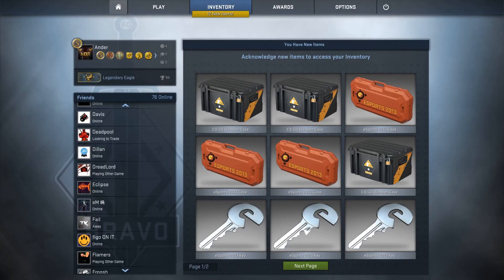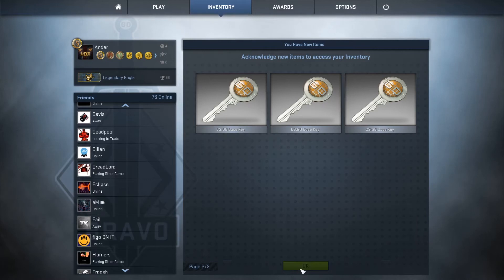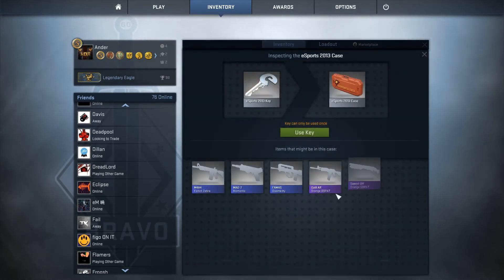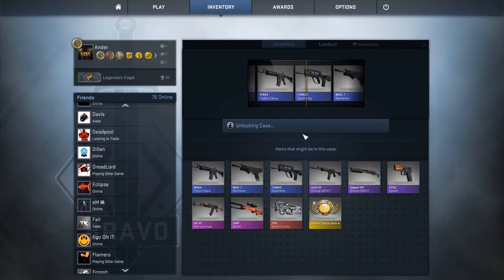So 12 new items - these are the cases and keys. We'll just go to the next page and hit OK. Let's start with the middle unlock case and see what we get.